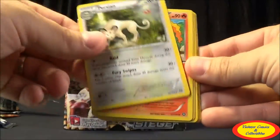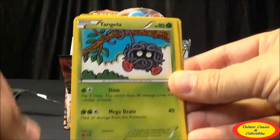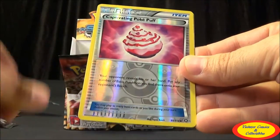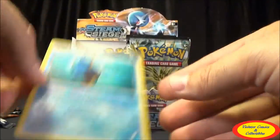Thirteenth pack: Sheldon, Persian, Rapidash, Oshawott, Rufflet, Tangela, Croagunk, Mareep, Captivating Pokepuff Uncommon Reverse, and a Clawitzer Regular Rare.